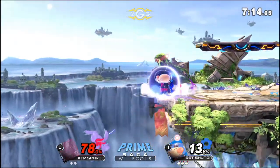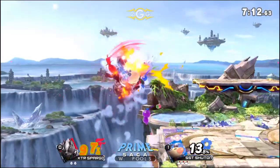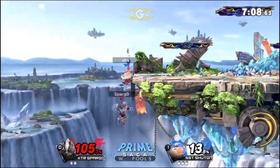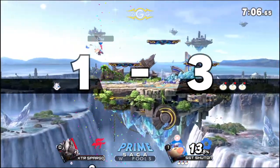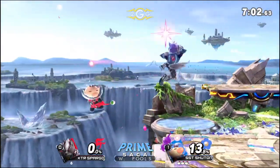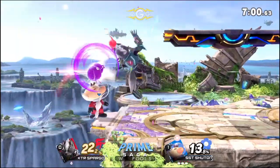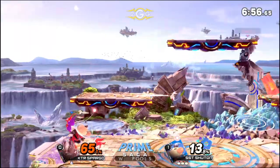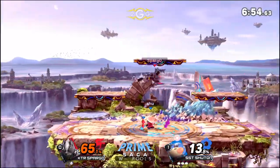Once again you're gonna take 80, it's okay, it's fine. Top players know that if you are super pressured off stage you're going to panic roll — and you're gonna get up smashed. Reading the jump and just tacking on more damage on Spargo. He has no jump left, forced to use a directional air just to prevent himself from going into the blast zone, expending all his resources. Sometimes you're gonna lose two stocks before you get to play, but it's okay, it's fine.